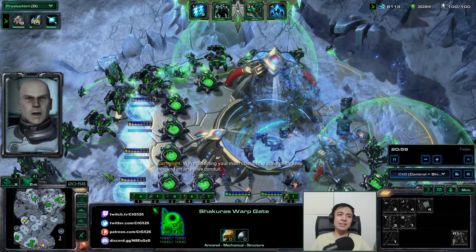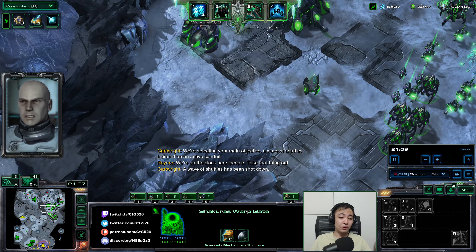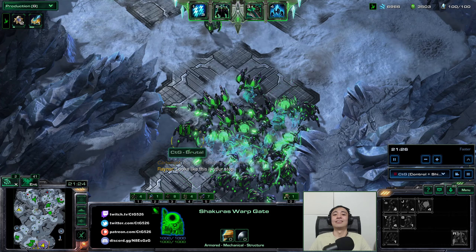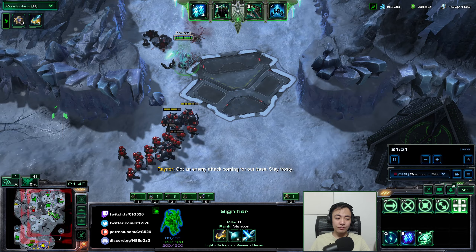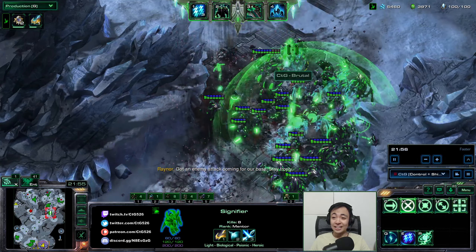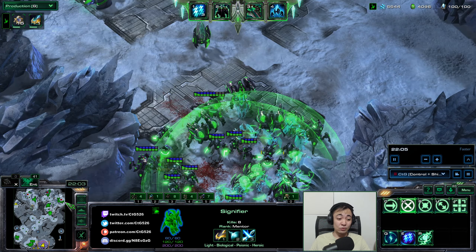The cannons are kind of blocking each other, but I need to spend money on something. Otherwise, the 1v1 players will complain about my macro — though I am maxed out, and having a bank when maxed out is fine since that's your re-max money. The High Templar signifiers are also cloaked, which helps them stay alive. Their R ability creates a mind control circle on the ground to control any unit. An enemy attack hits our base — Zeratul cleans the wave, my army deletes the rest. I didn't lose a single unit.